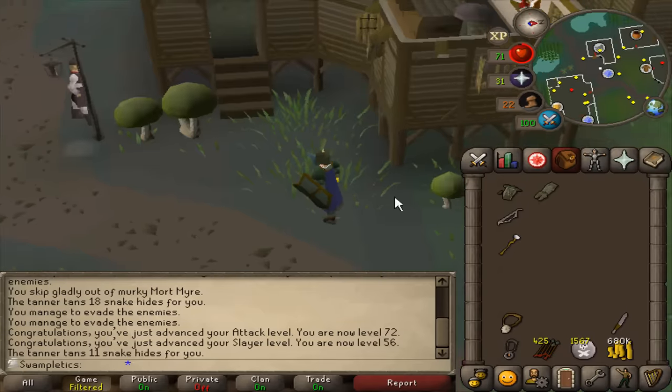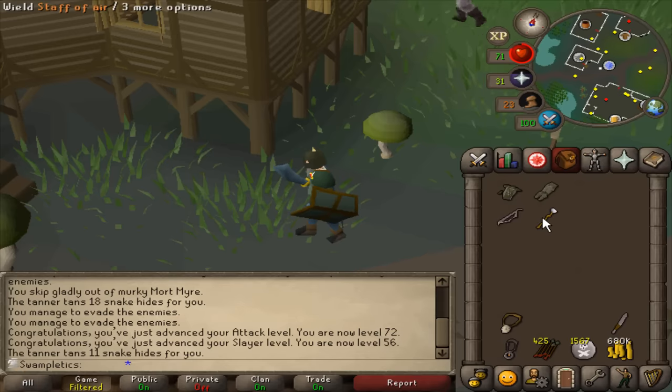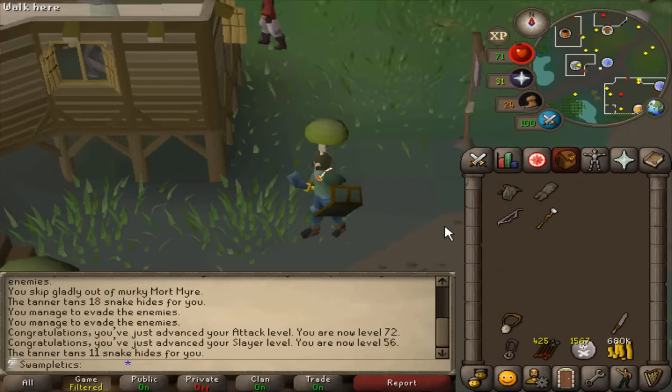For the first couple chests I'm going to have to use Wind Blast, but after that, after I get 50 Magic, I'll be able to switch over to Slayer Dart, which will be much, much more effective.